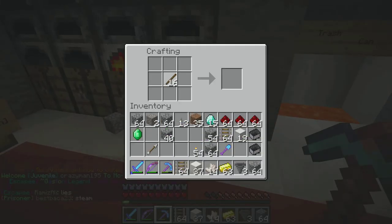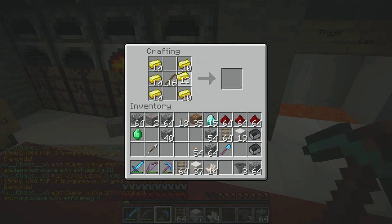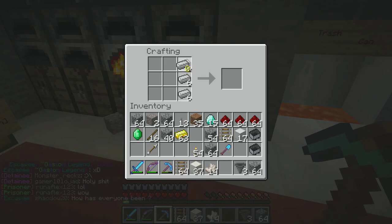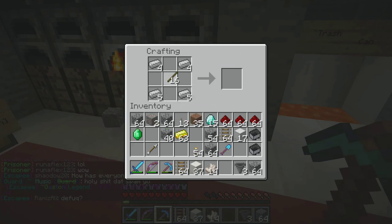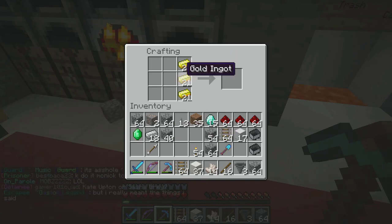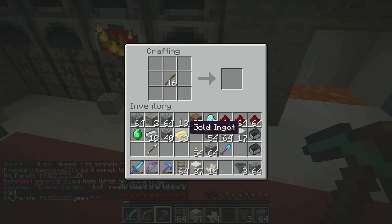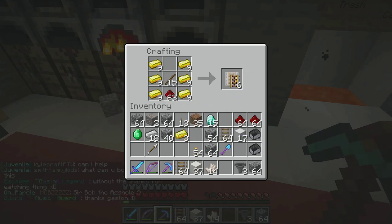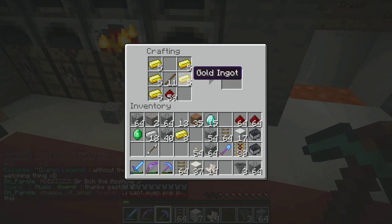Is a powered rail the same thing but with gold instead of iron? I don't think so — I think there are two gold. Okay I figured it out — it's like this, plus this. Thirty powered rails is way more than enough.